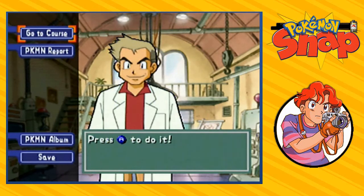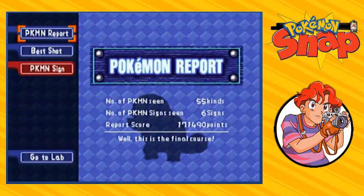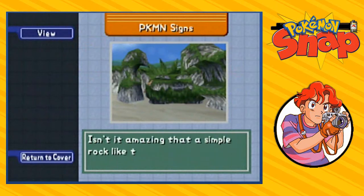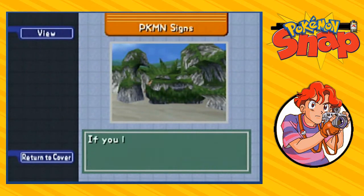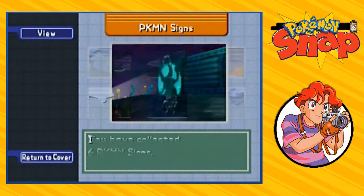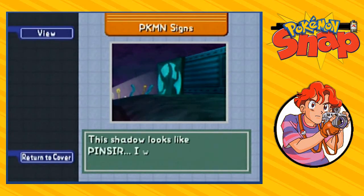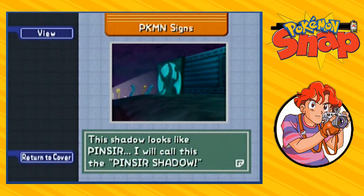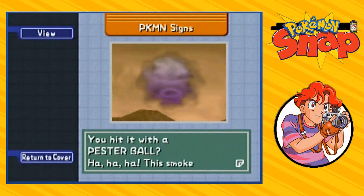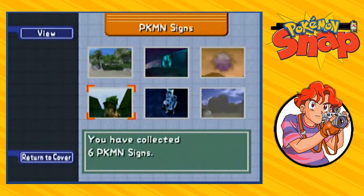In our last episode we finally got the last three signs for Pokemon Island. Let's take a look — six signs total. First: a simple rock that looks like Kingler from a certain angle — he called it Kingler Rock. Next, in the tunnel, you activate the generator with a Zapdos electric shock and the shadow looks like Pincer — the Pincer Shadow. Then you hit it with a Pester Ball and the smoke looks like Koffing — Koffing Smoke.